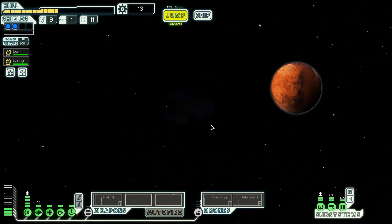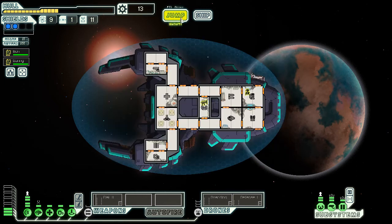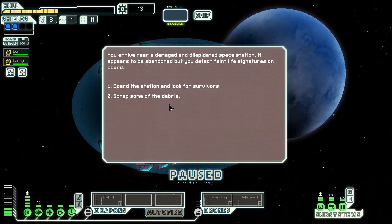Is it a trap? It's bound to be a trap — nearly always is. Ran out of fuel, not sure anyone is on board. Ignore them — get the fuck out of there. I'll be right in the rebel path if I end up down here. Of course, I immediately ended up down there. We arrived near a damaged and dilapidated space station. It appears to be abandoned. Hopefully there's no giant spiders involved.